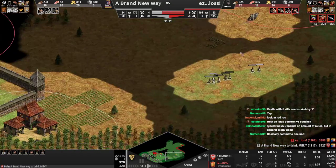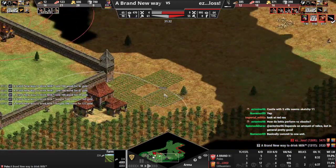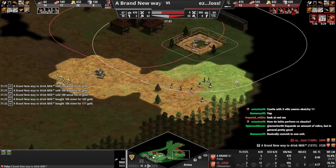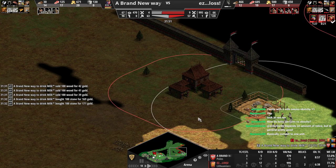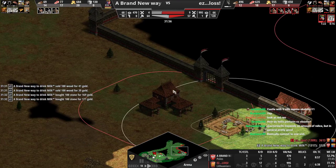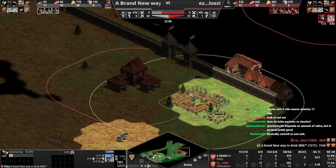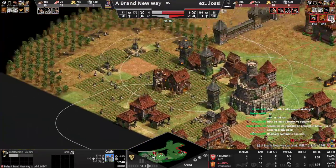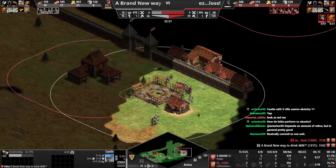Commit to one solution to one problem - that's the main thing. If your problem is towers, don't go knights which kill the towers AND also mangonels which kill the towers. You just need one solution to each problem. You never want to make farms not under a full work as Poles - I'd rather have three farms around a full work than five farms here. Poles' full works are actually busted with how good they are.